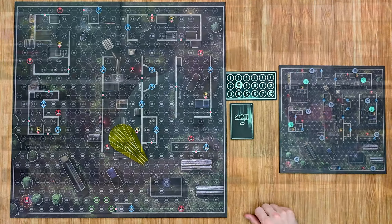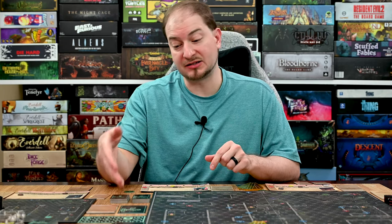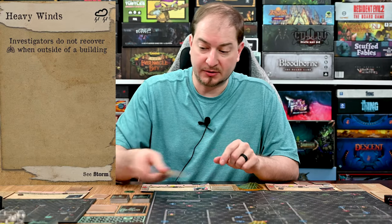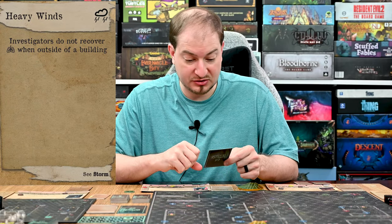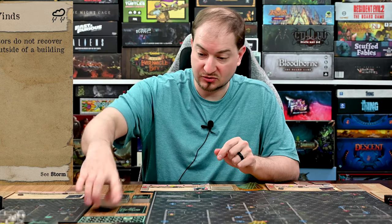Now let's look at a sample turn. Each round is broken into five steps. The first step is revealing the next storm card — this one is Heavy Winds: investigators do not recover stamina when outside a building this round. From there you move into investigator turns; players can activate their investigators in any order each round to help each other out as best they can.